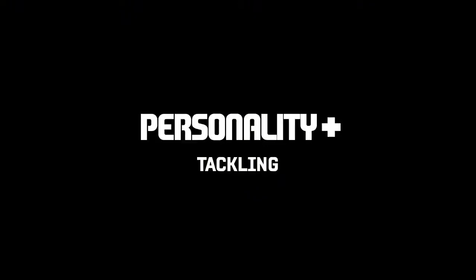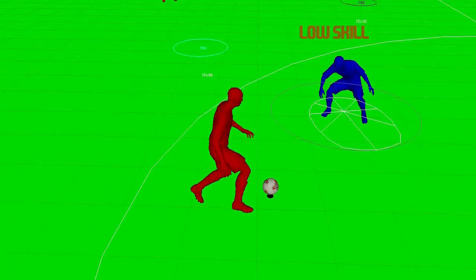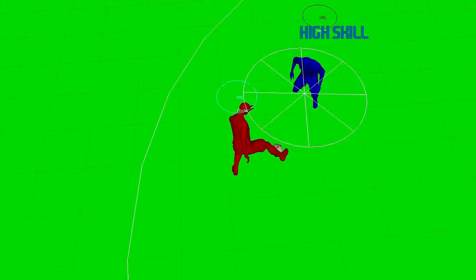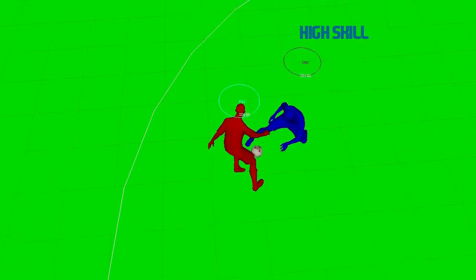Creating personality in defending has always been something that we have struggled with in FIFA and is something that we are trying to address in 11. You can see here how a high skilled defender and a low skilled defender react as a dribbler tries to cut inside him. The low skilled player has a smaller tackle range, which is indicated here by the white circle, but also has slower reactions. This means that he is unable to read what the dribbler is doing as quickly as the high skilled defender.